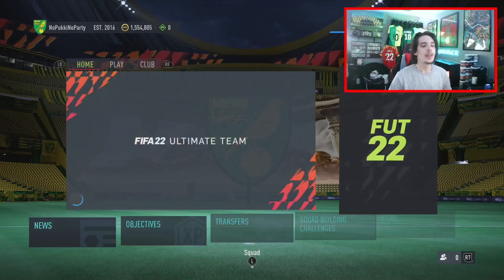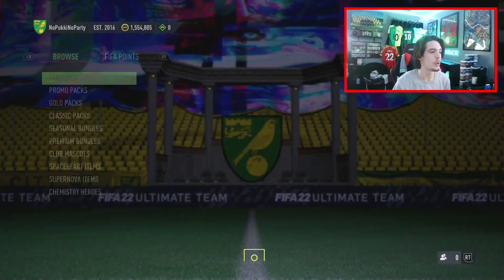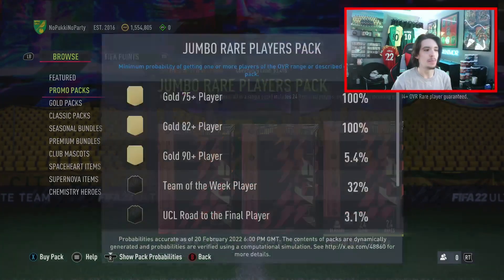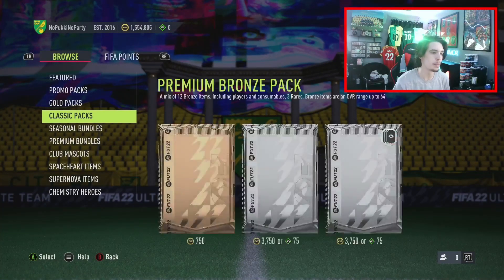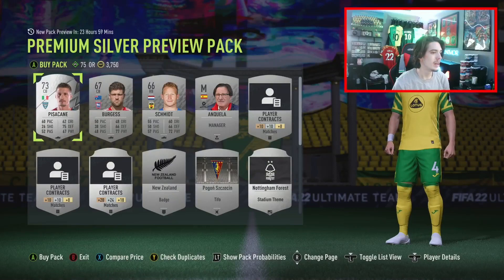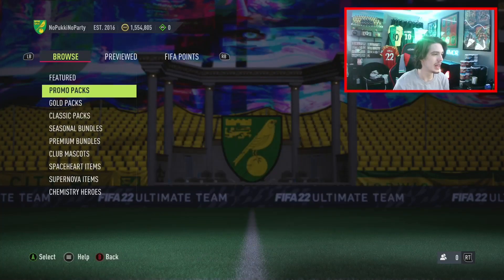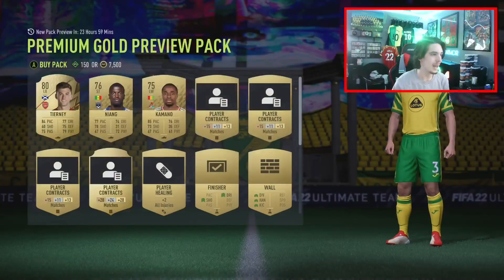Moving on from that, let's head over to the store and see if we have any new promos today. Once again, it's the classic ones we've been seeing: the 100k lightning rounds, 45k packs, and the 25k packs. We do have our preview packs, which I'll open real quick. The first one is just a silver one, you're not going to get lucky from that. Now onto the gold packs - it's just a rare gold. We got Tierney, so let's exit out of that pack.